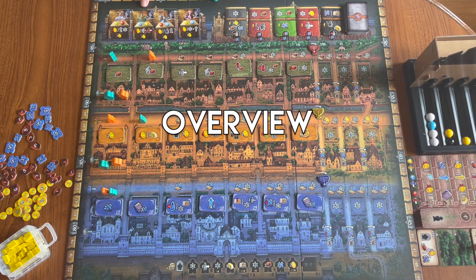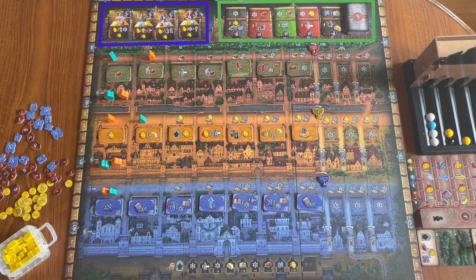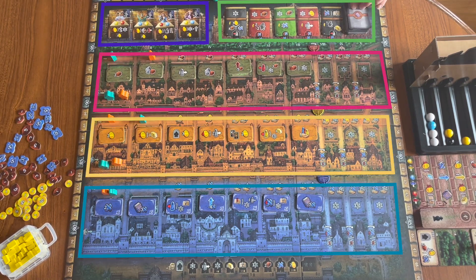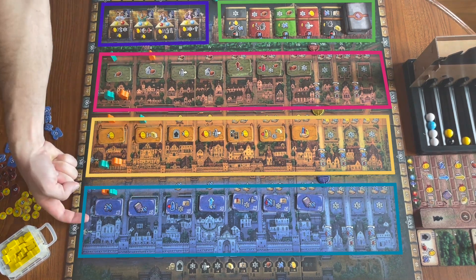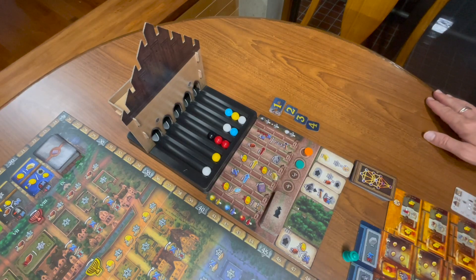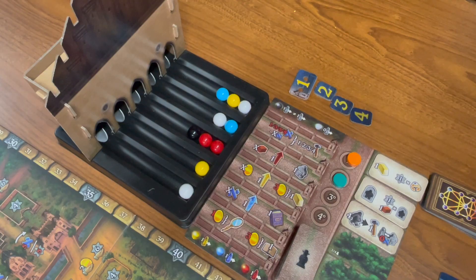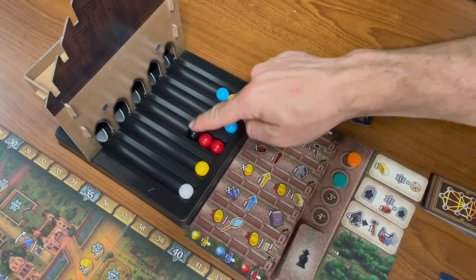The character cards at the top left corner of the board outline the four rounds. To the right, there's a market of books that can be purchased. The rest of the board shows three tracks for students and Golems. Next to the board is the synagogue, where all of the actions are outlined, and it's set up so that a row of marbles is adjacent to each of the five actions.